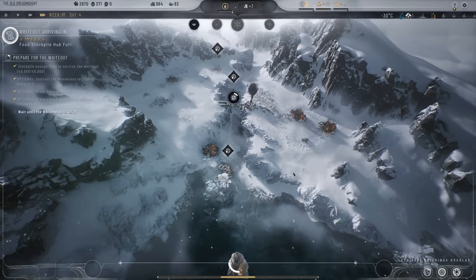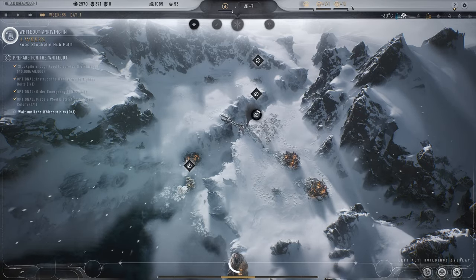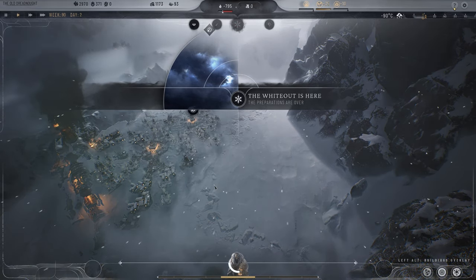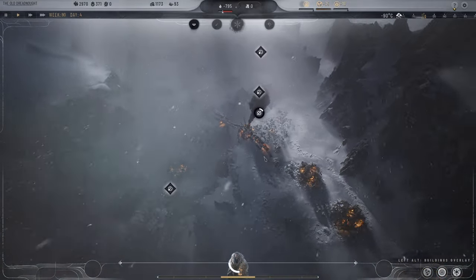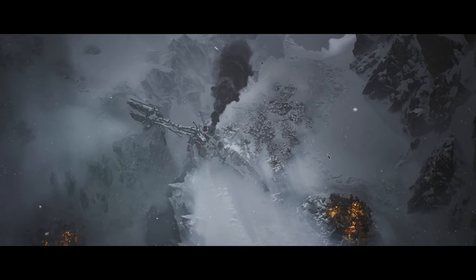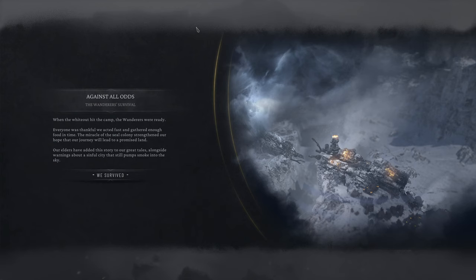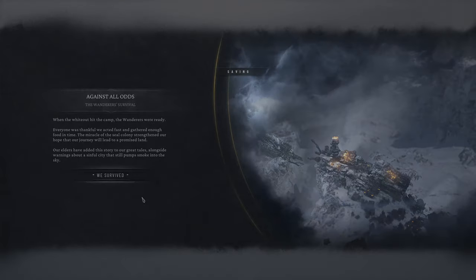That gives you the idea of the game: you're putting down districts, dealing with food supplies, material supplies, making sure people have housing, providing enough fuel for the generator. Everyone surrounds this generator — having multiple housing districts next to each other gives you a heat boost. The prologue ends: the whiteout hit the camp, the wanderers were ready, everyone was thankful they acted fast. The miracle of the seal colony strengthened their hope, and the elders added this story to their great tales — alongside warnings about a sinful city still pumping smoke into the sky. They survived.